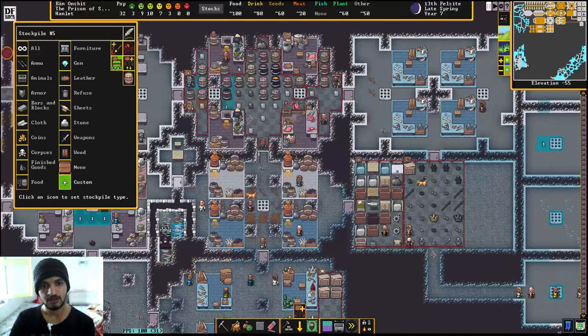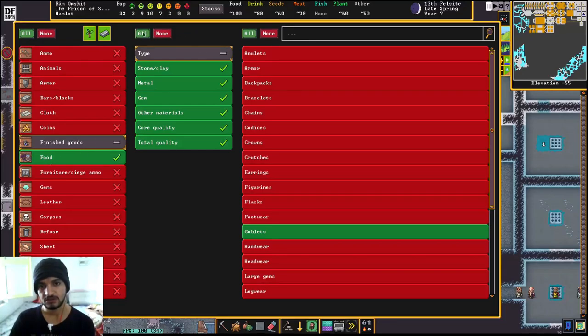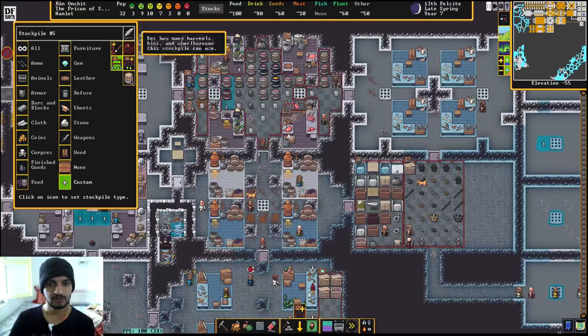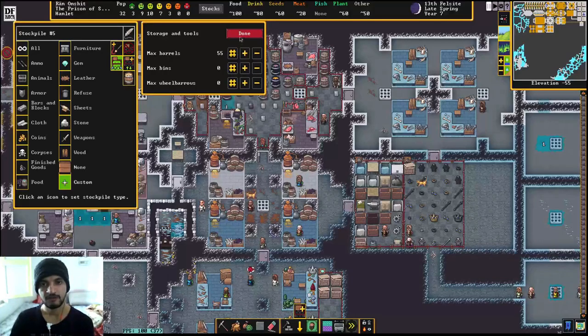One more nice tip: when you make a food stockpile, make it a custom stockpile where you want all food but no seeds. Then go to finished goods, select all, then go to type, select none, and then select goblets. After this, go to bins, set it to zero, then enter and select done.